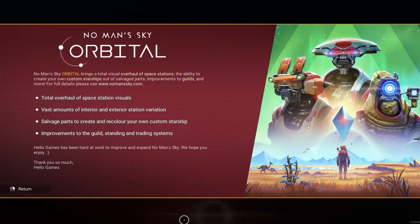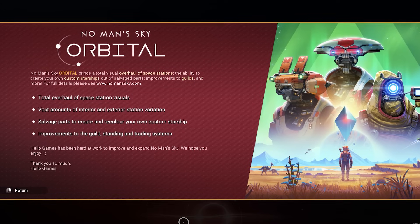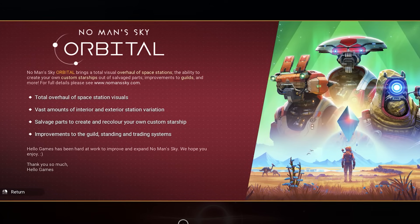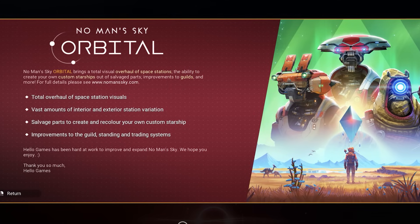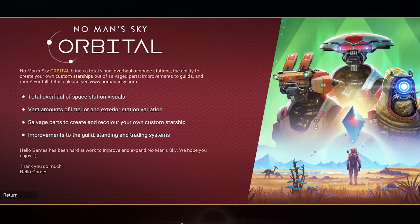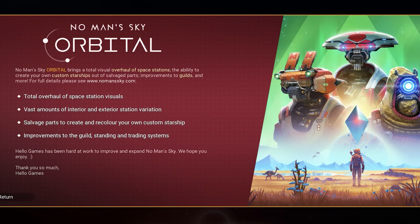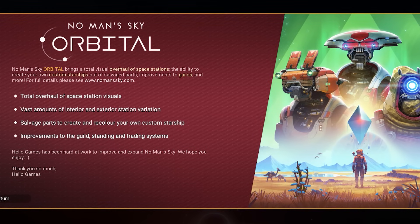This is a new update — No Man's Sky Orbital. This is really the biggest update of No Man's Sky. We got the space station overhaul, which I'm going to show you in a second. And right now we got ship customization — you can customize your own ship in No Man's Sky. I can't even describe the update. This is really one of the most requested updates in No Man's Sky, and they made a lot of improvements.